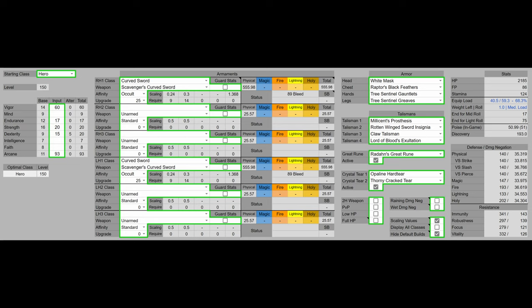For the Great Rune, although it's not needed, we have Radahn's Great Rune to boost our HP, FP, and Stamina. And for the Crystal Tear, of course we have the Opaline Hardtear boosting our damage negation, and the Thorny Cracked Tear boosting our consecutive attack damage. This will provide the most meaningful gains in both survivability and AR of the Crystal Tears.